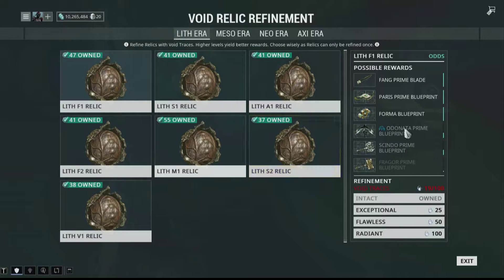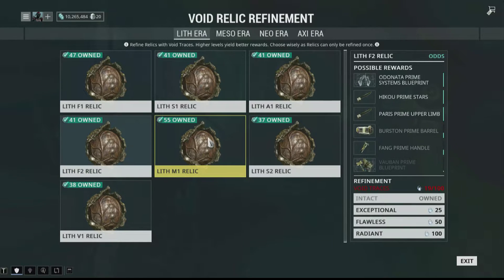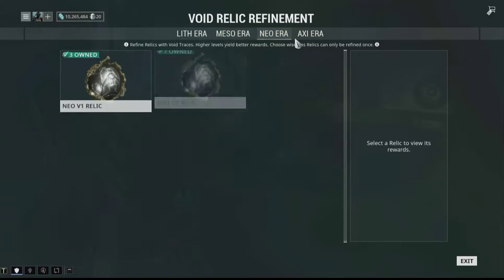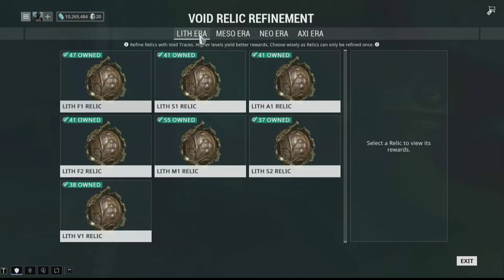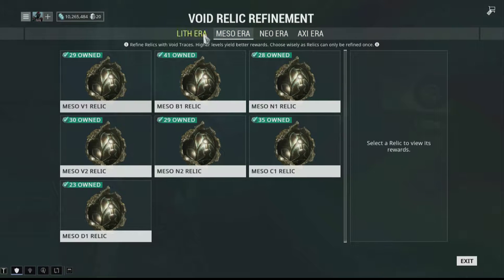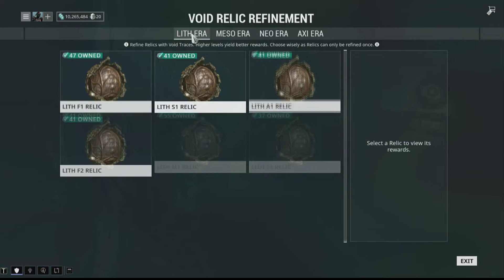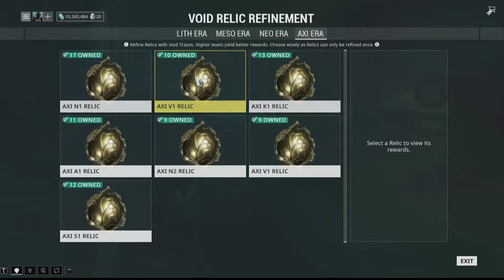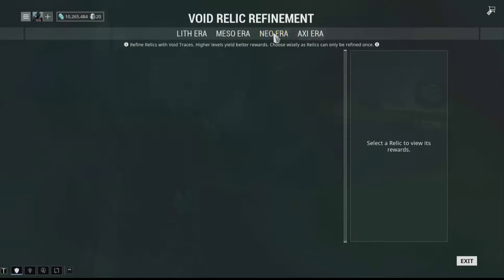So here I'm showing the relics. I see all this new stuff with the arrows — this is probably just simple Lith, Meso, Neo, and Axi. So this was supposed to be Tower 1, this one Tower 2, this one Tower 3, and this one Tower 4. Let's see — exterminate, sabotage — everywhere is the same.